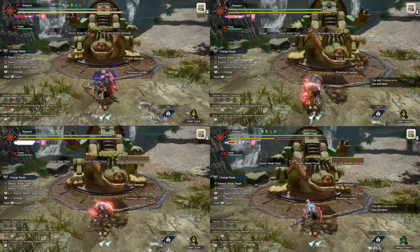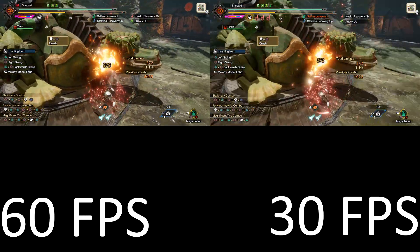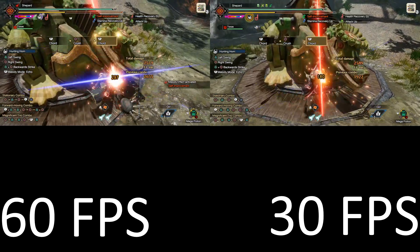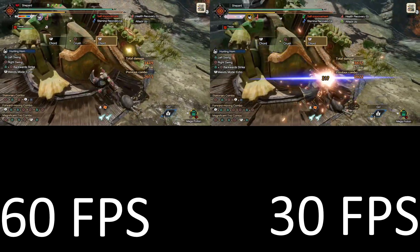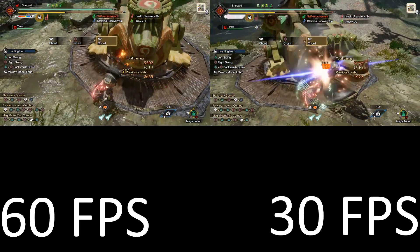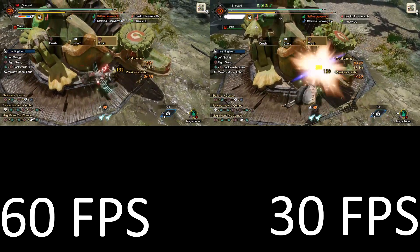I know this has only been five minutes, but this has probably taken me about two hours of testing and video editing. If you have other weapons you want me to test or other results, let me know in the comments. As of right now, I would say for 99.9% of the population — including people who speedrun — I don't think it's worth playing at 30 FPS. If anything, depending on your weapon, you might be losing damage. The very best case might be a slightly longer buffer window to transition into another attack, and that may be what was going on with the Hunting Horn.